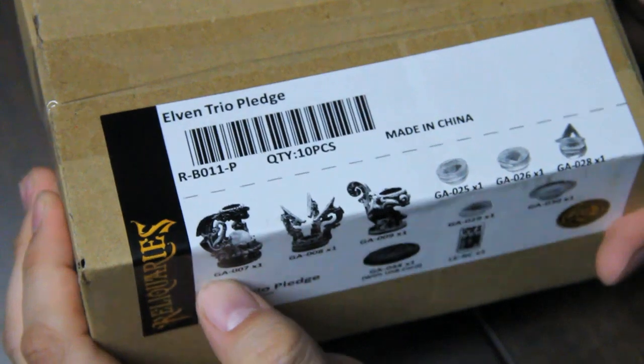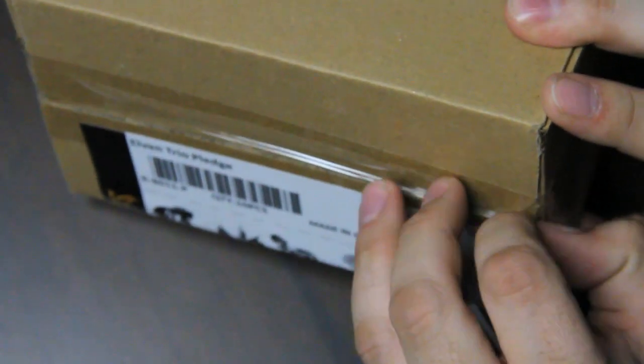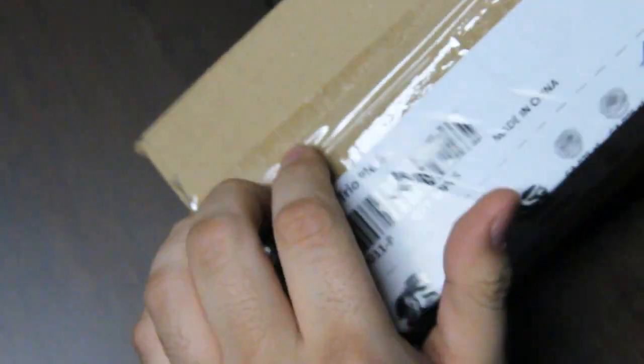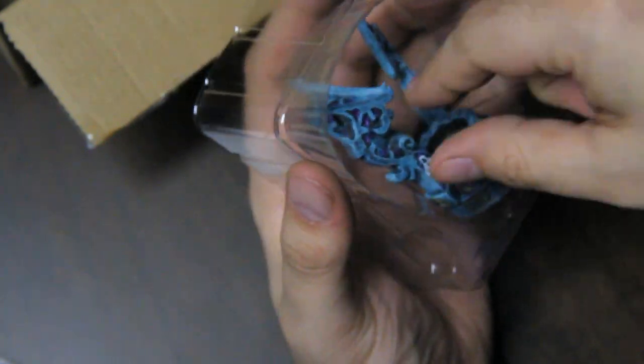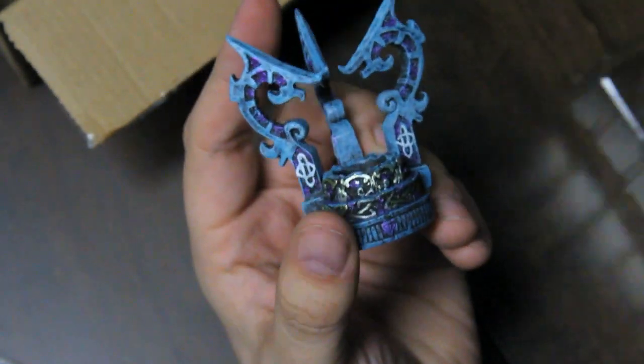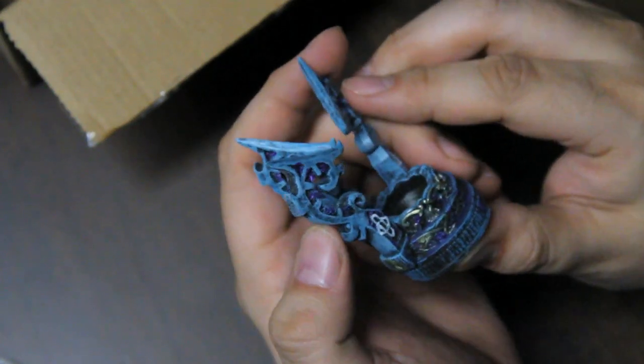I think the Elven set is the next one that I saw some of. This one includes an extra piece — it's a remote, obviously, but we'll get to it. Same pieces as all the others. Starting with, again, the quote-unquote throne. These pieces are all based on the Elven-style architecture that they did for the Wildlands ruins.